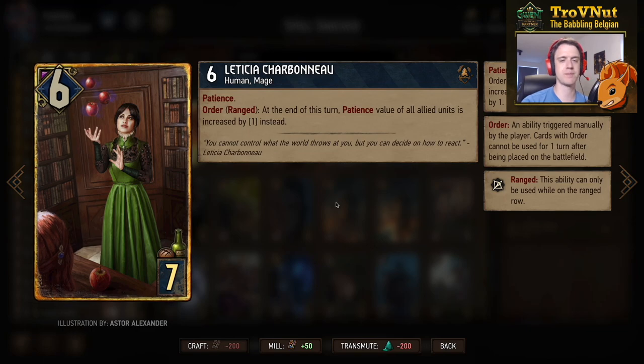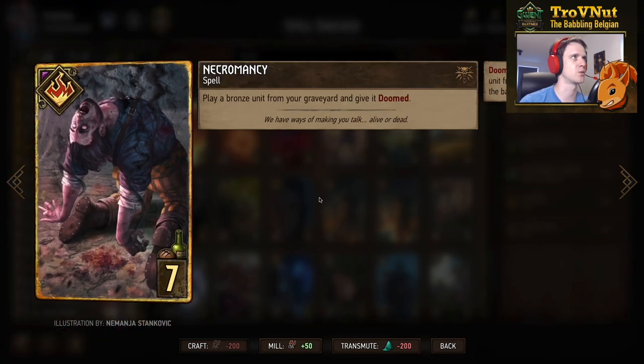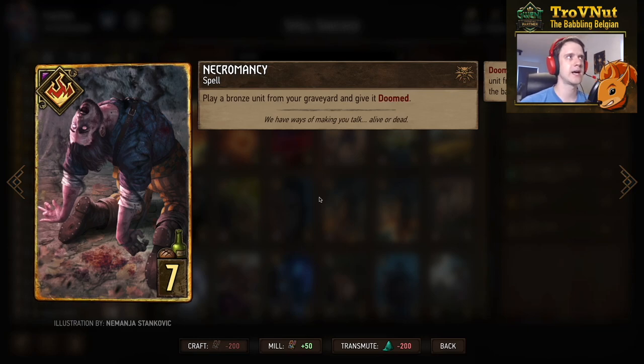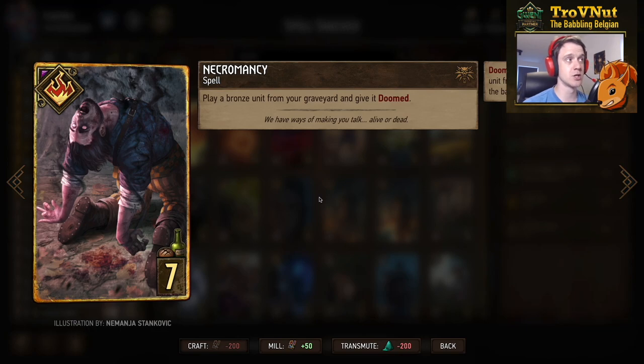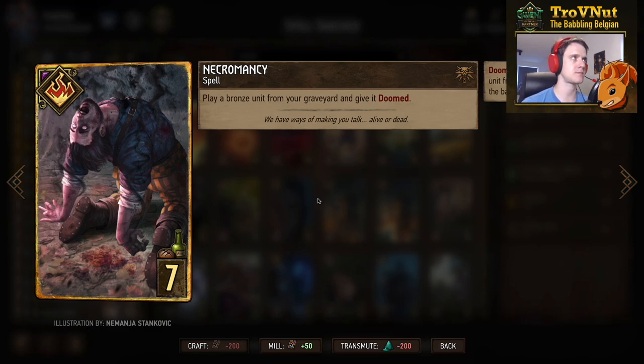This ability won't trigger if the card dies before the end of turn, but it's still very good if you keep her on the board. Just the more Patience engines you have at that point the better, because you can still resurrect them with a few of the other cards in this deck. Necromancy is the next card — a spell that lets you play a bronze unit from your graveyard and give it Doomed. This does not give that card Zeal, so remember if you pull a student with a very high Patience value, shield it with Shield Wall, because that's definitely what we use Shield Wall for.